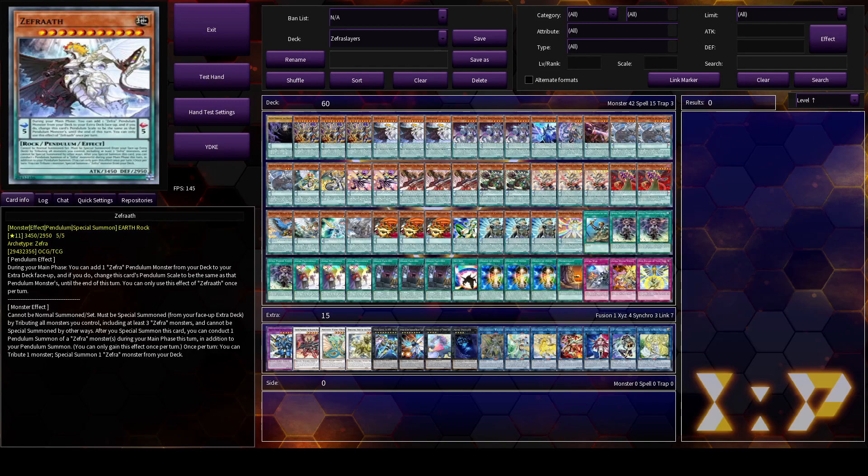Hey everyone, today we'll be having a first look at what Zephyr Slayers could look like for Master Duel. I haven't played Draco Slayers outside of this yet, so some of these combo lines might not be optimal, but they should give you a good idea of what the deck is capable of. The variant I'm running here is without the DDD engine or the Dragonshrine engines, which are very powerful, but lose to graveyard disruption, so this variant is a bit safer in that sense, but also has a bit of a lower power ceiling.